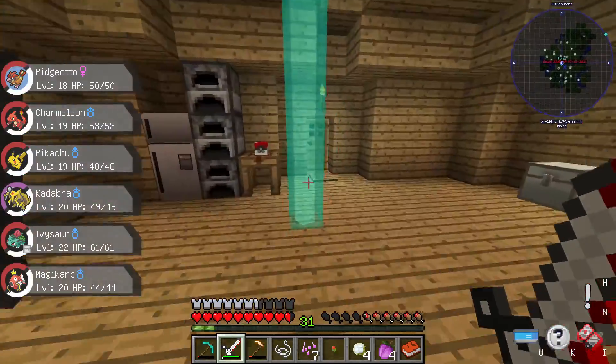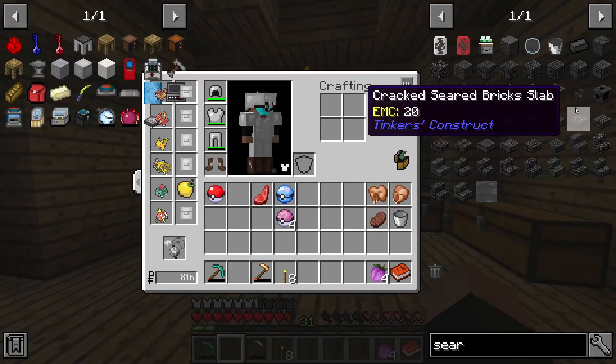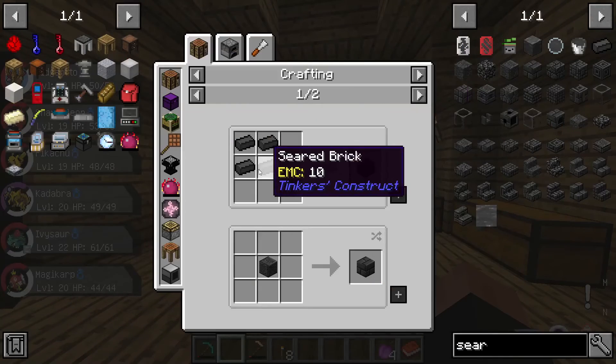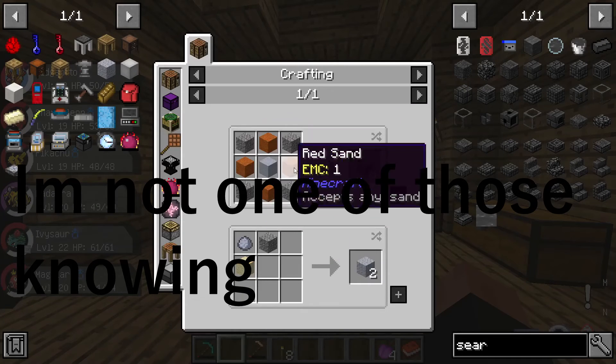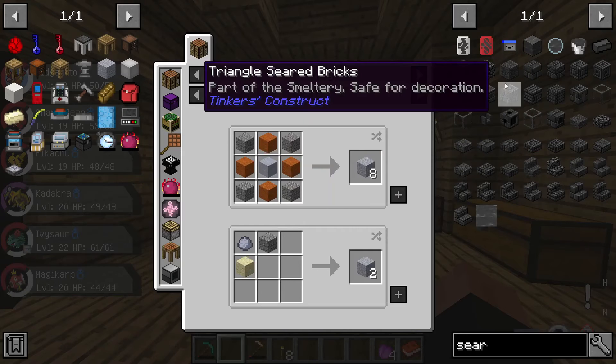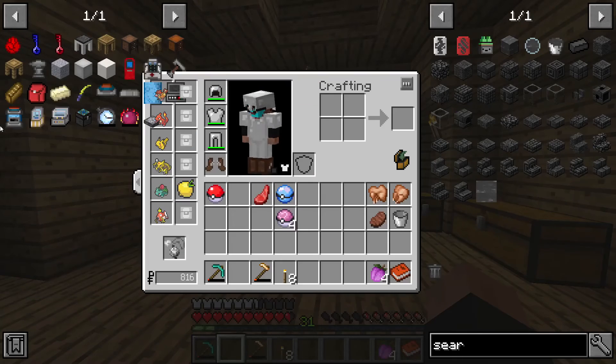That's greatly appreciated — it tells me how much you guys want to see more of these videos. The seared brick is what you need to make the smeltery, and it's super easy to make. You just got to make some grout and cook that. Just got to get a bunch of sand and whatnot, so I'm going to go get a bunch of seared brick so I can start building the smeltery outside.